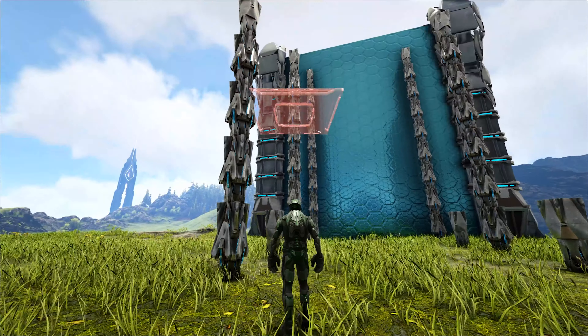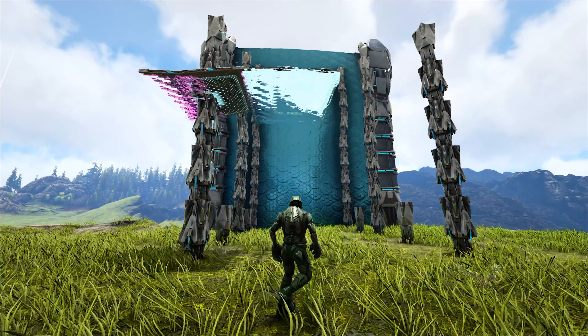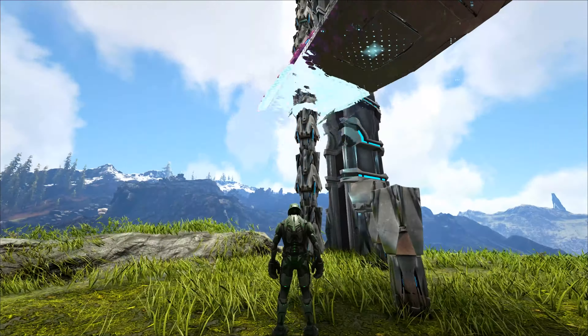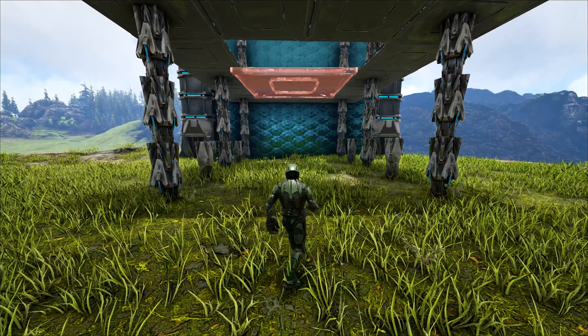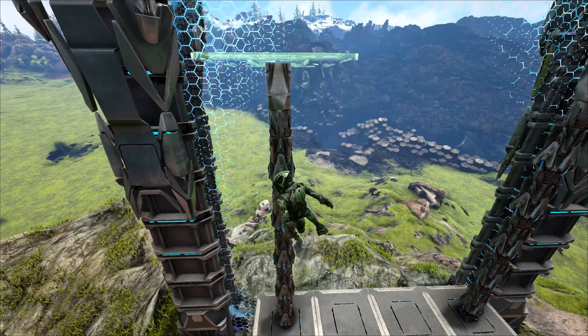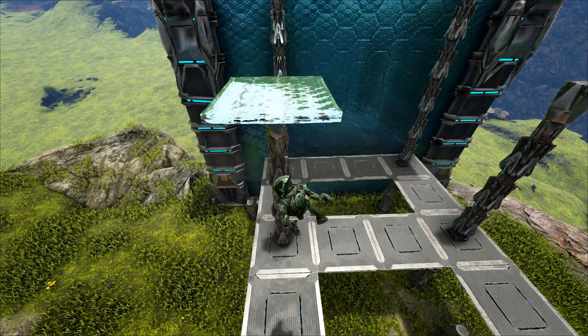Now we're going to go ahead and hit the third snap point up with the ceilings, going straight across on that and doing this all the way around. Then one cross section here in the middle — that's all there is to this layer. Now four across on each of the higher pillars. Doesn't really matter if these line up perfectly, it'll do.